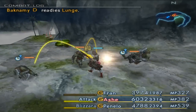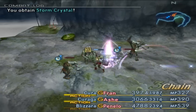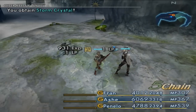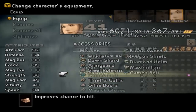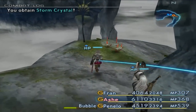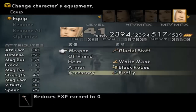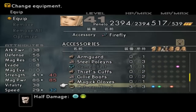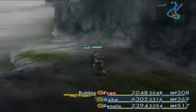They're everywhere in this area. I probably don't need to have a firefly equipped on her either. Let's go with... the Sage's Ring. Yeah, let's go with that. I don't think she probably needs it that bad, but whatever.